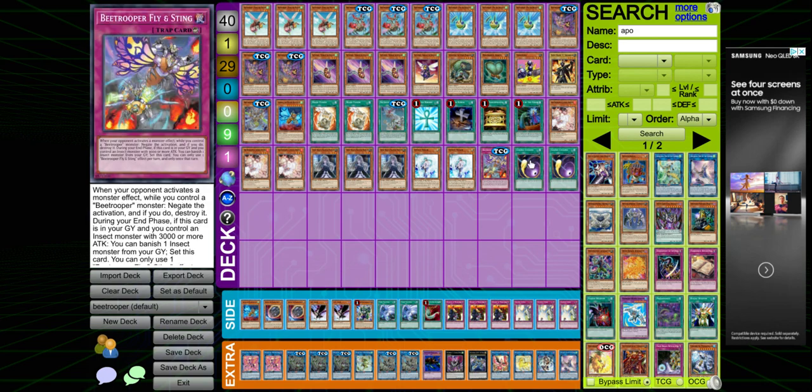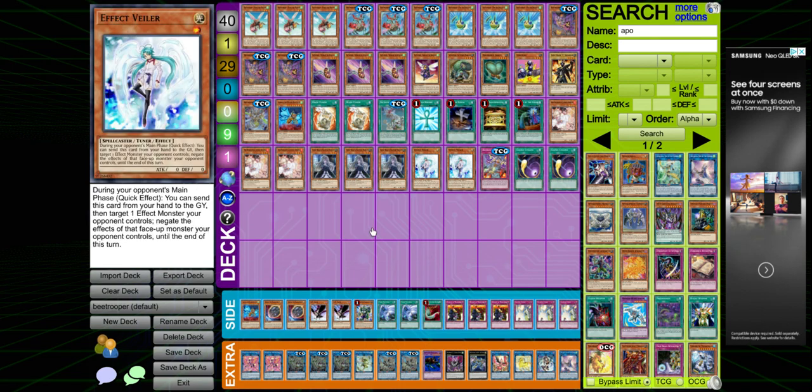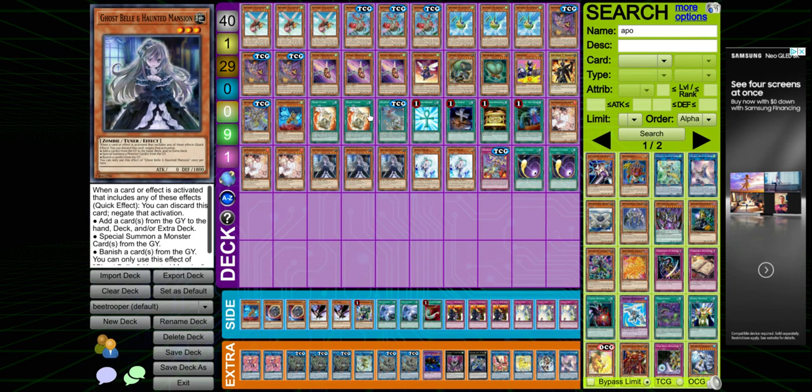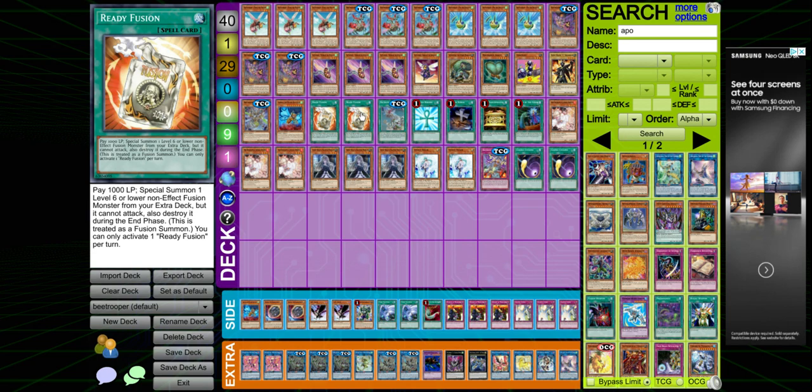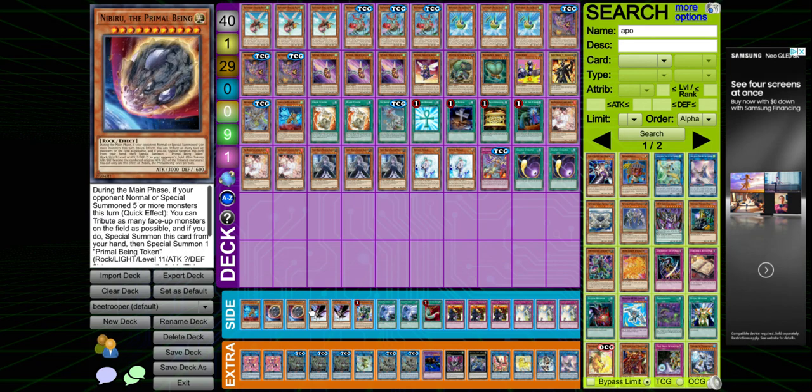Two Cosmic Cyclones because this deck struggles with back row decks — during testing I figured that out so I had to find space to main these. For changes in the main deck I would definitely add a third Ready Fusion. For the side deck: Gadarla for going second, Nibiru, DD Crow, and Prank-Kids Meow-Meow-Mu.